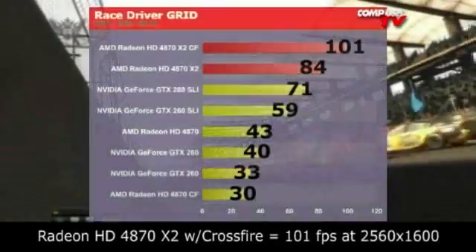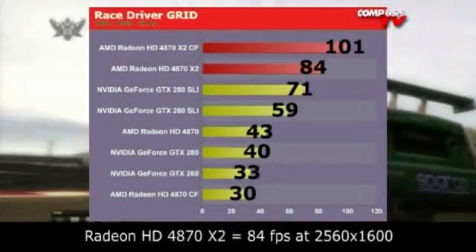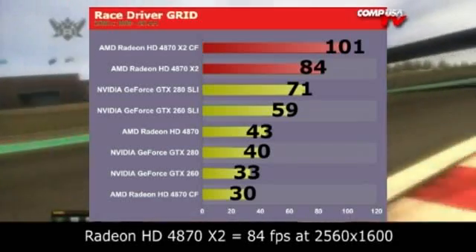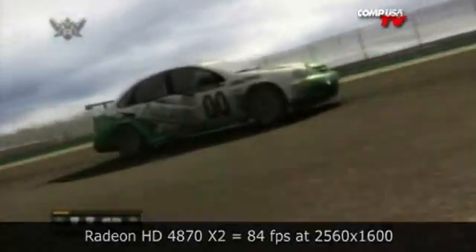Let's go to the next game: Grid — really fun racing game, I love Grid. The 4870 X2 in CrossfireX hit 101 frames per second at 30-inch resolution with 4x anti-aliasing. One 4870 X2 did 84, beating out the GTX 280 in SLI. So one card beat two GTX 280s on Grid. This card is absolutely insane — it beat everyone. It did not lose a single game. For now, this is the new king on the block.